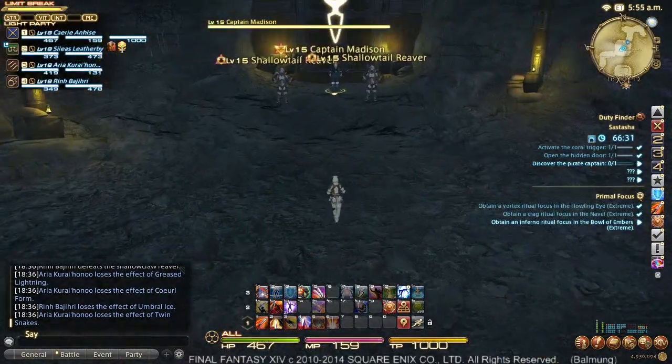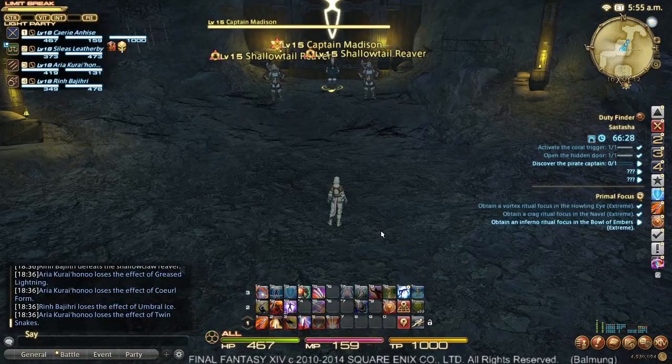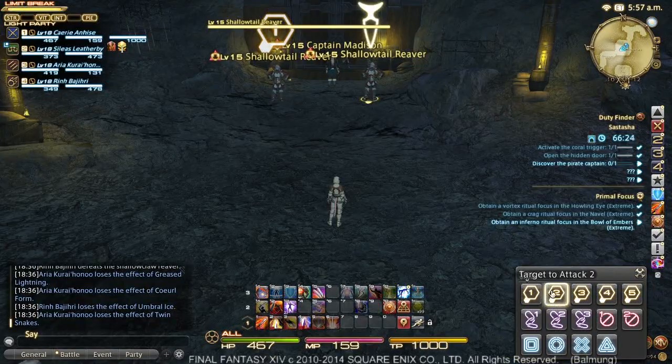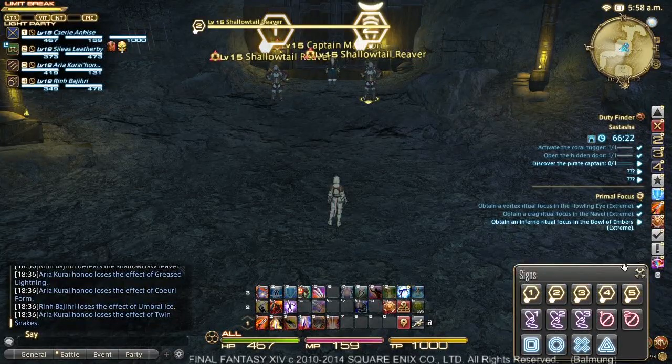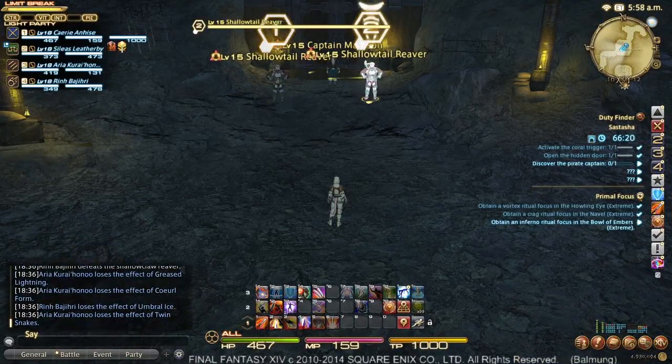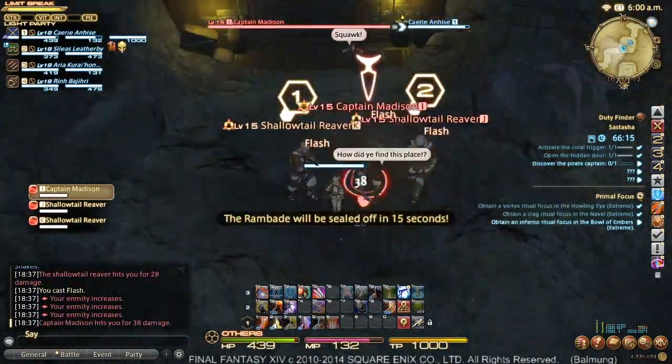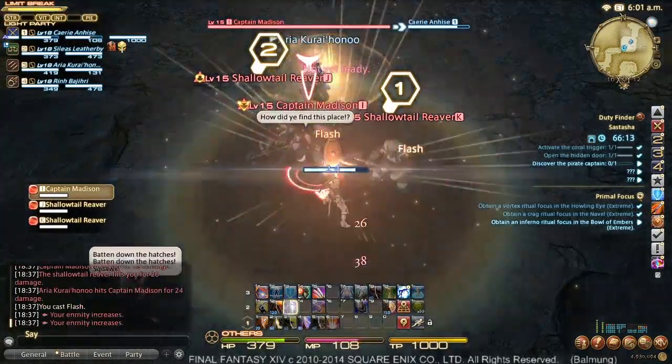So we're just going to walk up and Shield Lob Captain Madison. We're going to mark the left Reaver as one and the right Reaver as two. Then once those two are dead, it's assumed Captain Madison is number three.